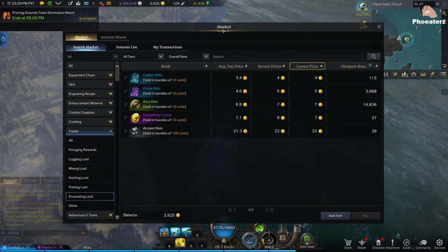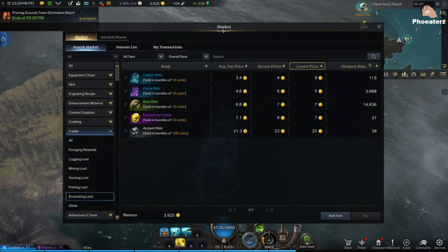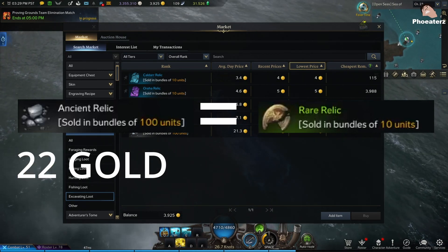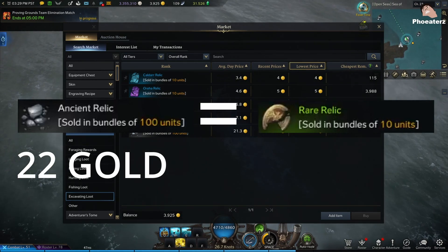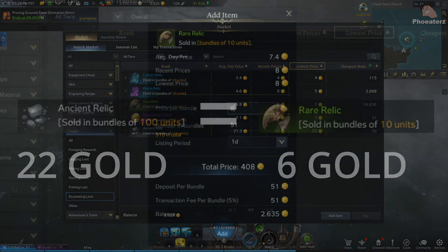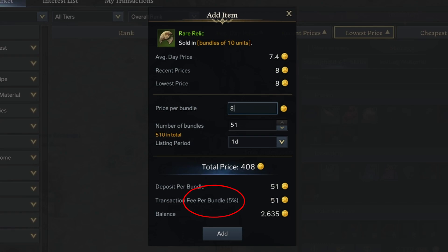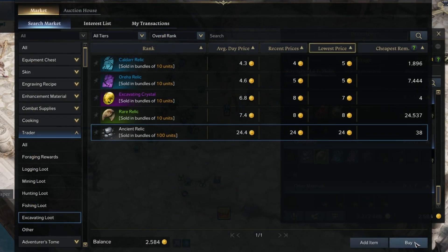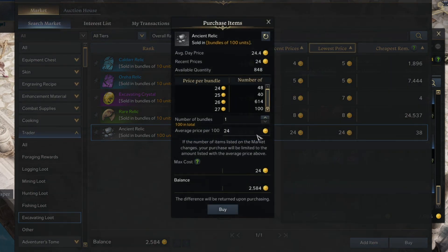When you do the math, even with a loss, you can still come out ahead. At 22 gold for a stack of ancient relics, the price equivalent for this stack of rare relics is 5.775 gold, or you can just round it up to 6. This calculation includes the 5% fee from the auction house, so you can buy all the ancient relics you can afford and make one extra gold per stack that you convert and sell on the auction house.